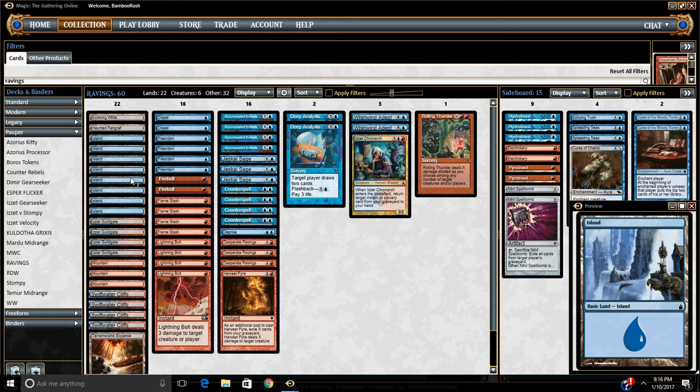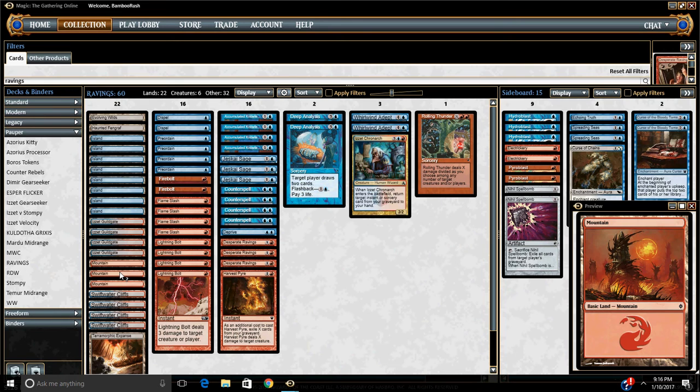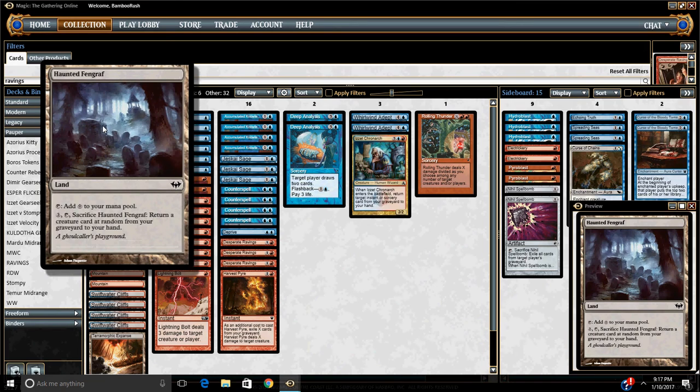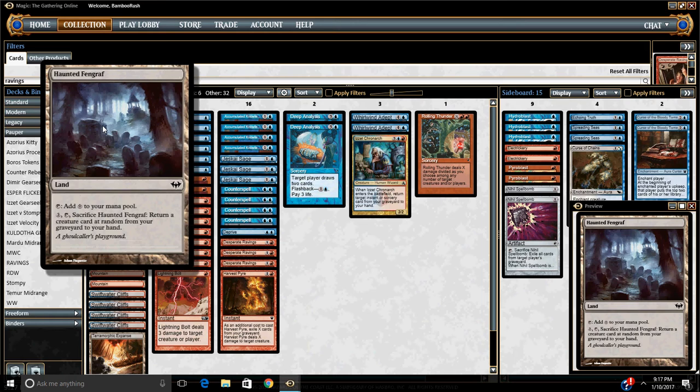Then we're running eight islands, so I've got a full 18 sources for my Counterspells and my Deprives. Getting the early double blue is critical here. And three mountains, which totals up to 13 red sources — seems about right. And then a single Haunted Fengraph. We have room for one colorless land in the deck, and this guy is going to hopefully get us back one of our prowess creatures in Whirlwind Adept or Jeskai Sage. And even getting an Izzet Kronark back is not too bad.